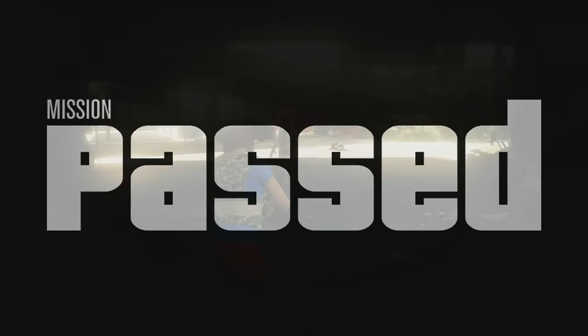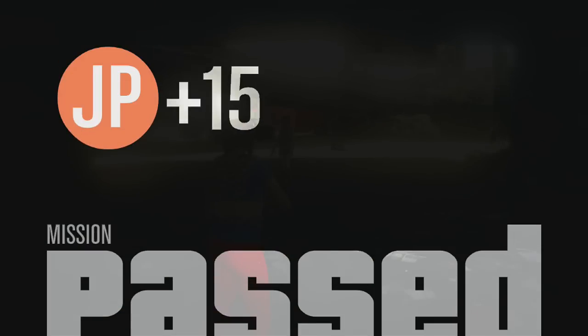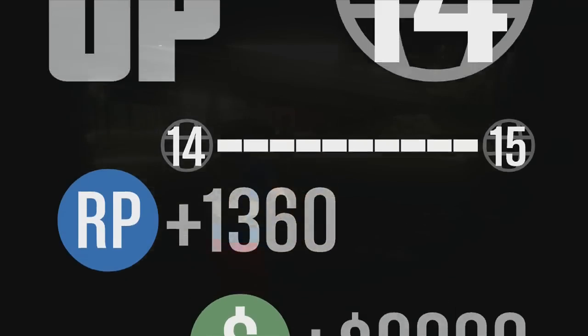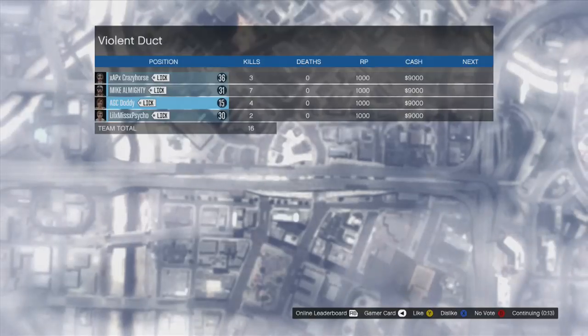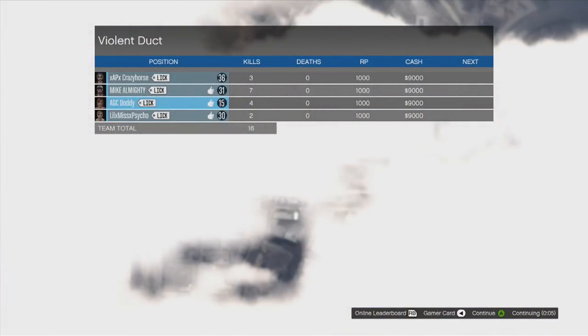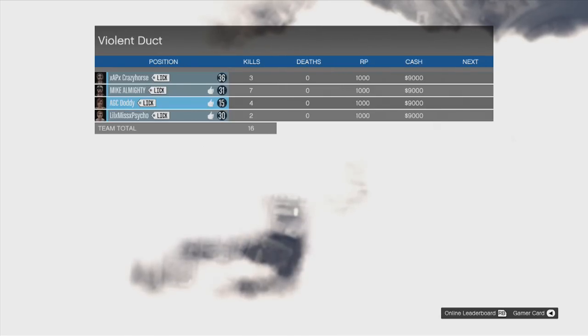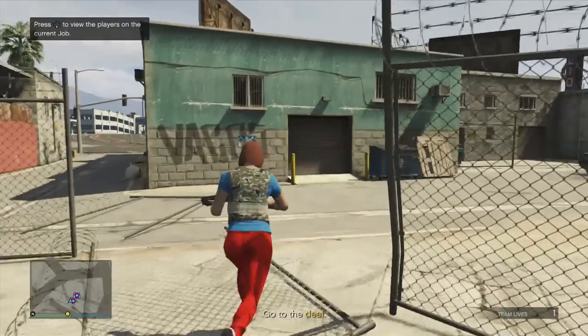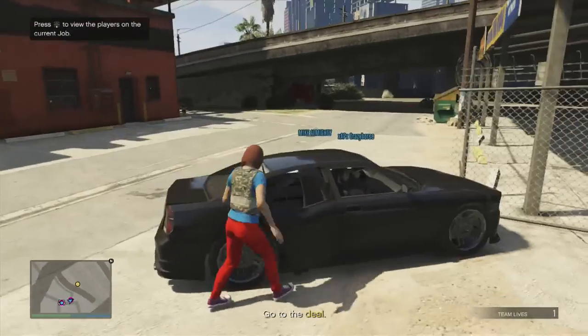You get $9,000 at the end of it. Here's a tip about maximizing your money and XP that I didn't know until my friends told me: once you get to the end menu, you want to like it — which is the Y button on Xbox — and then once the continue countdown starts, press your right trigger to restart the mission. You get to keep all your XP and money and just keep doing that mission. It's three minutes long, $9,000 each time, and around 1,000-plus XP. You rank up quite quickly — my friends are all level 30 and I was ranking up pretty quickly just joining in.